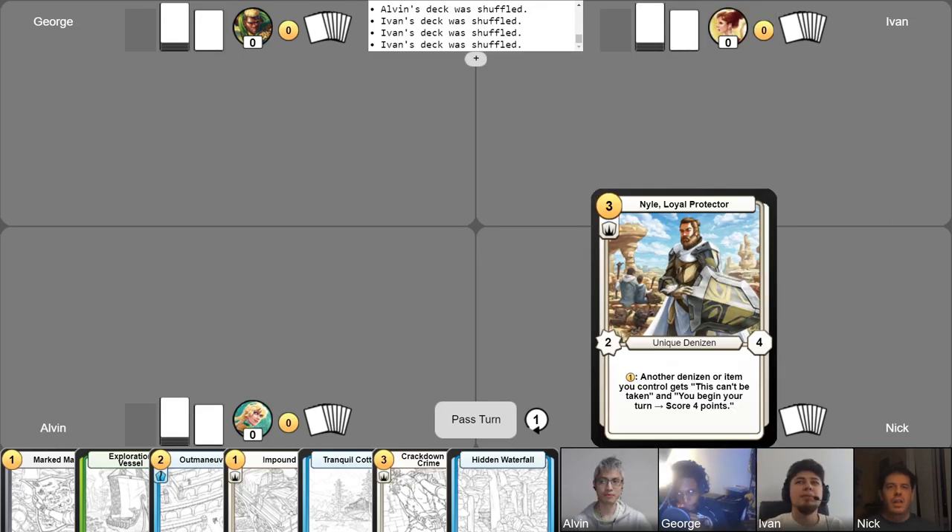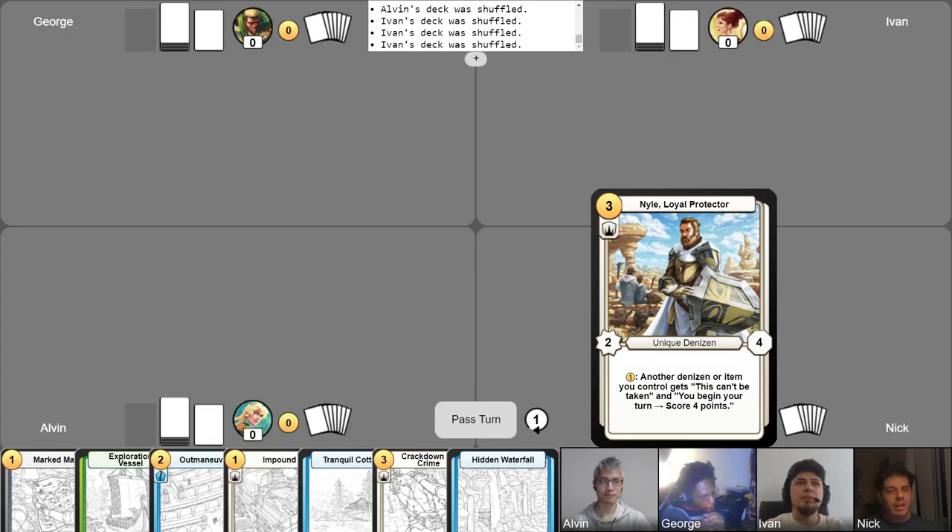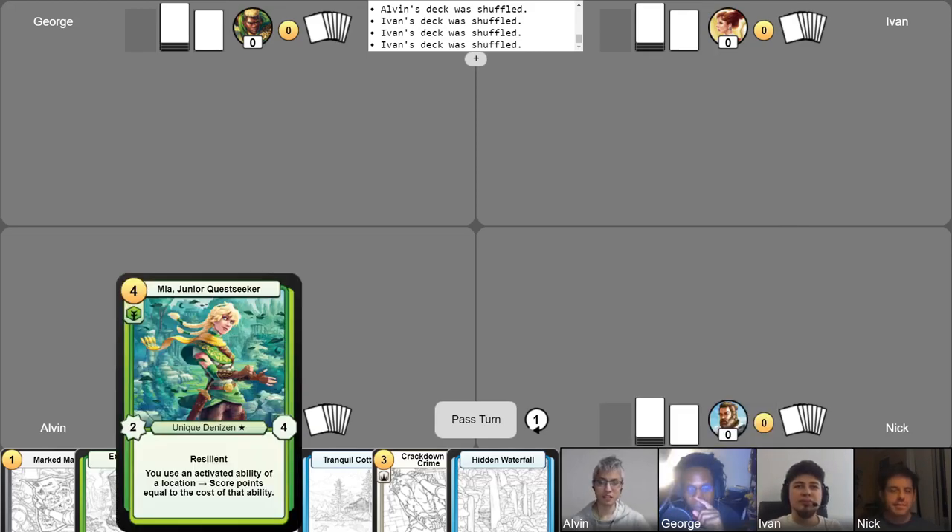Next up we have Nick. Today I will be playing Niall, the Loyal Protector, who wants me to put denizens on the field and protect them. You give them protective abilities and try to keep them around. My strategy for the day is to put up my shield and hope for the best. And finally, we have me playing Mia, Junior Questseeker.